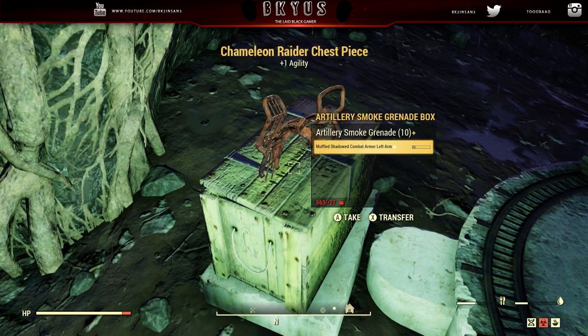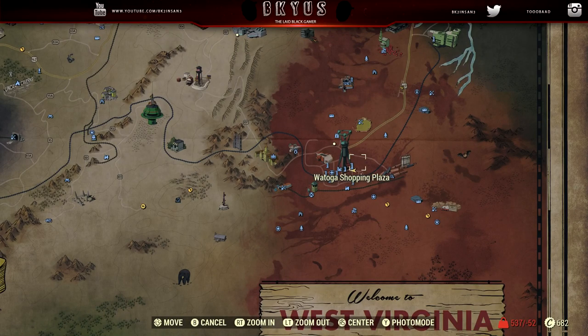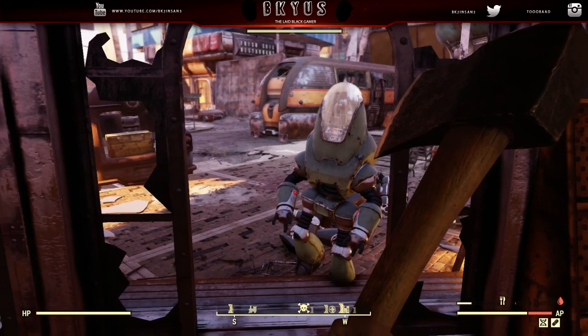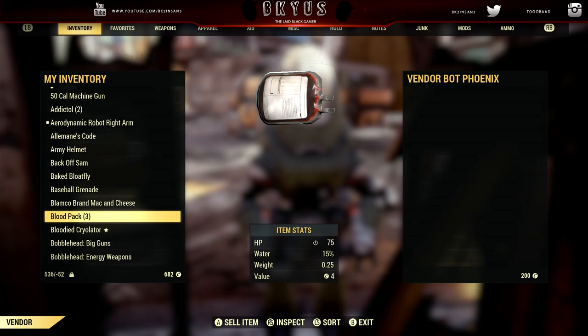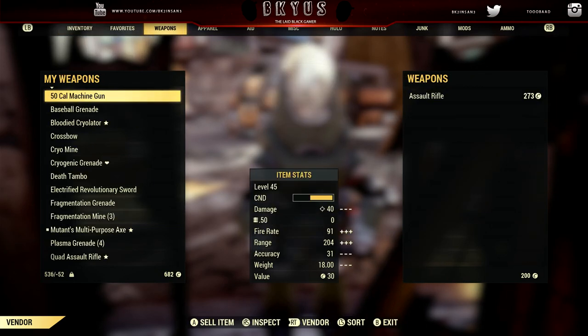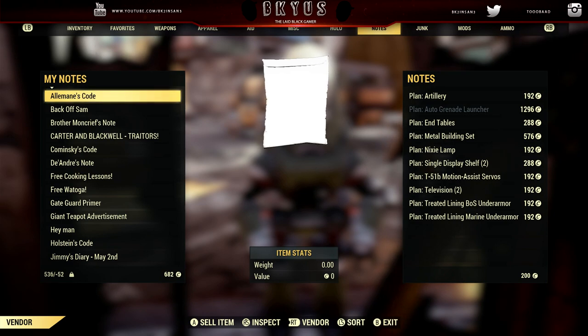First thing you guys want to do is head to Watoga, and you're going to need a plan - it's going to be the artillery plan, if you guys don't have it already. You can find the plan for, I think, 192 caps, if I'm not mistaken. Find this vendor and he's going to sell the plan called artillery, which is a mod for your base, which you're going to need to do this glitch.